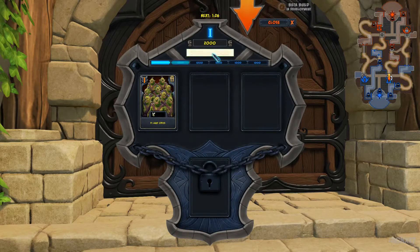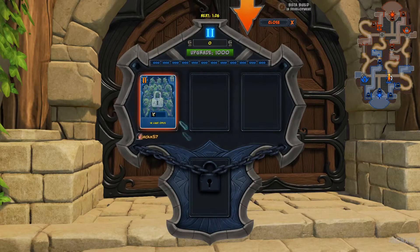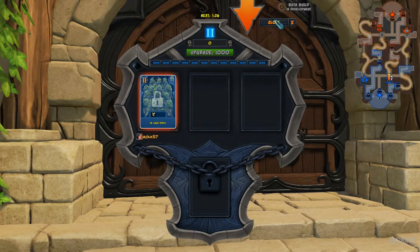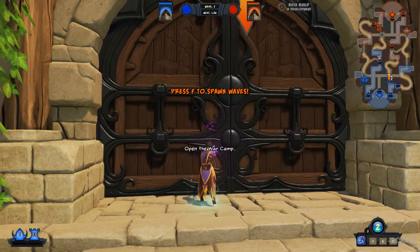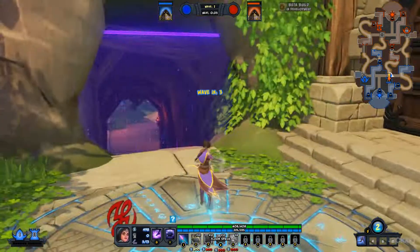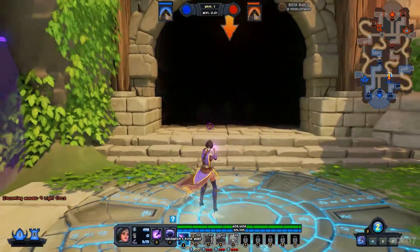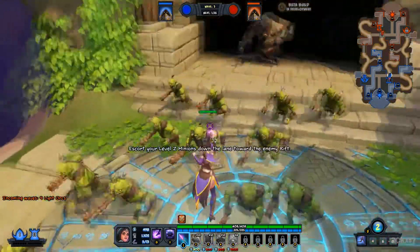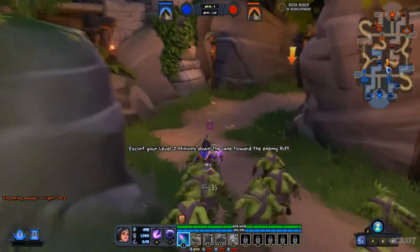Now, play level 2 minion cards. Your other offense team members would usually help you out with other cards — I'll be them for now, since I know what I'm doing and all. Escort this wave of more powerful minions and this will turn out much better than last time.